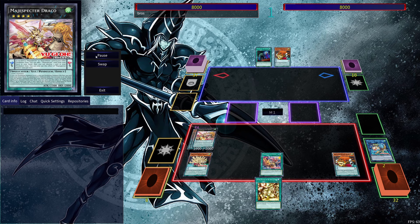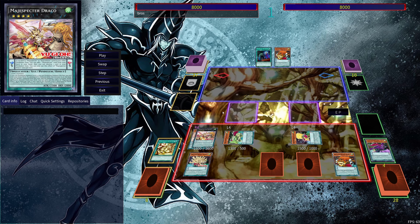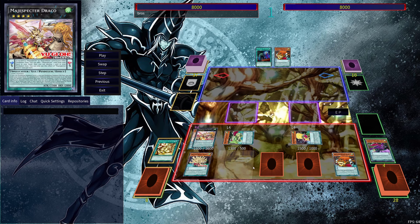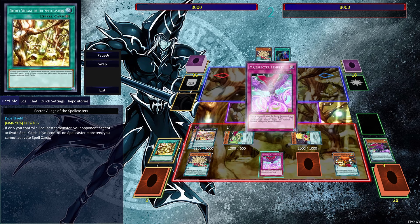From there we continue with the play: use Draco and Magic Specter Toad's effect, set Tornado, and get another Magic Specter monster onto the board. Use QB's effect to search out Tornado. Now we have two monsters, Secret Village of the Spellcasters so our opponent can't activate any spells, plus Tempest and Tornado as interaction.